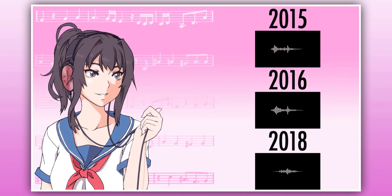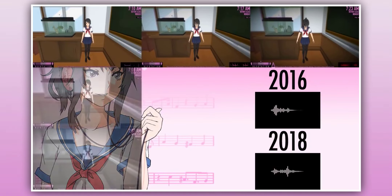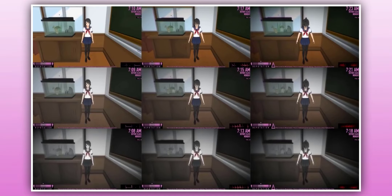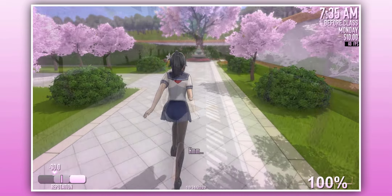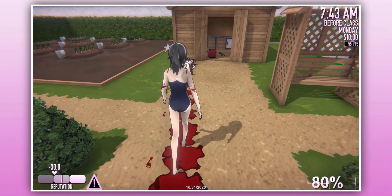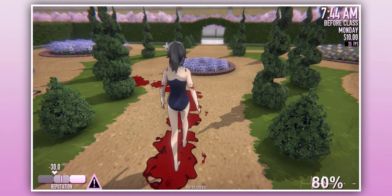Sound design in video games is just as important as the graphics, storyline, and the gameplay itself. Yandere Simulator receives a lot of new sound effects and music over the course of 5 years. There are only 2 bgm tracks in the 2015 build, whereas in the 2020 demo, there are 10 bgm tracks, and every bgm track has 9 different versions, making it 90 bgm tracks total. Sound effects that didn't exist in the 2015 build, such as footsteps, now exist in the demo version, making it much more immersive.